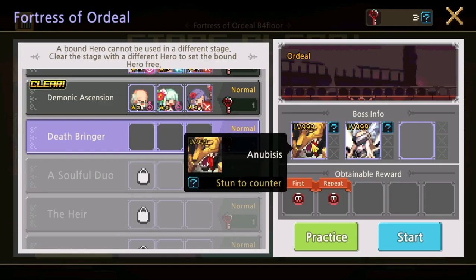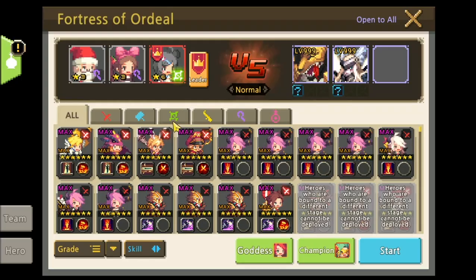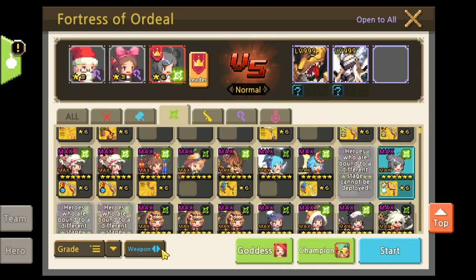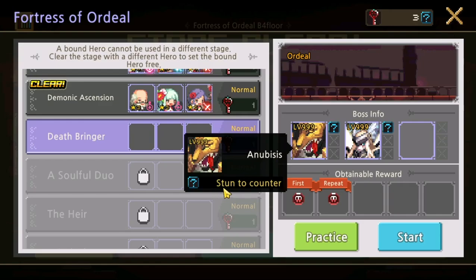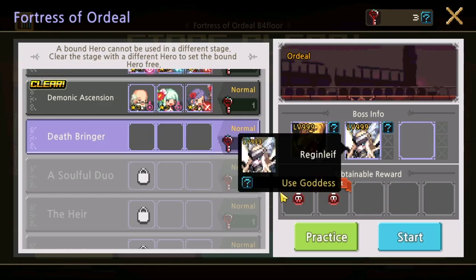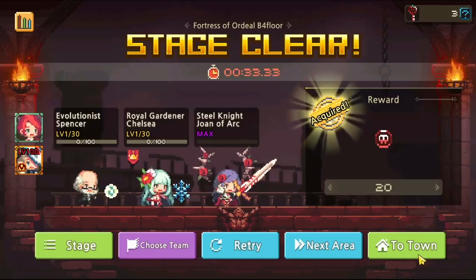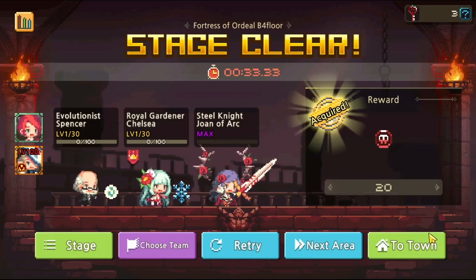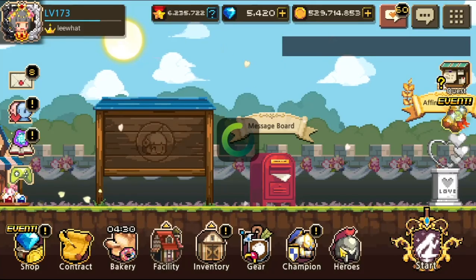Next we have Anubisys and Dragon Leaf. I don't have the hero prepared, so: Anubisys — stun to counter; Dragon Leaf — use Goddess Berry. The main thing is we need a hero that stuns immediately when the battle starts. We need to stun Anubisys, otherwise we get one-shot. I'll be using Lee — let me equip her with the accessories first.